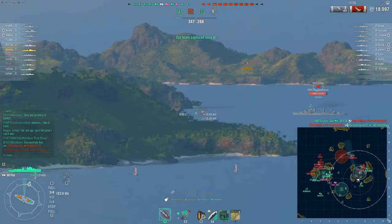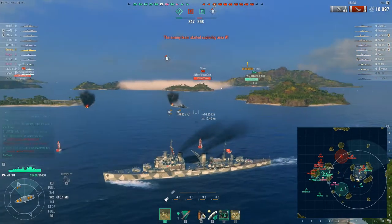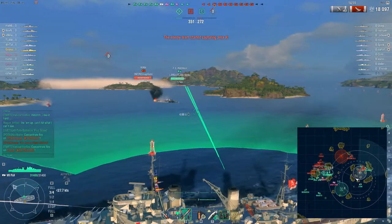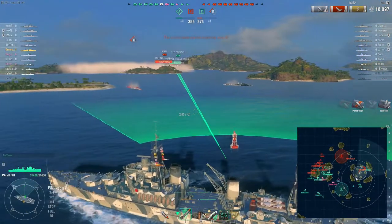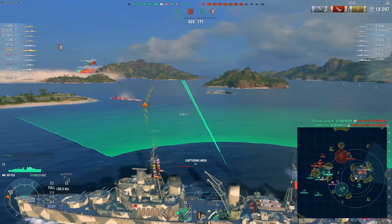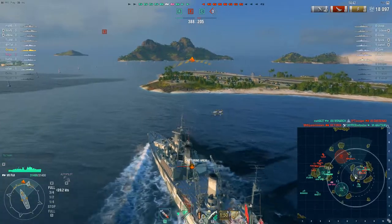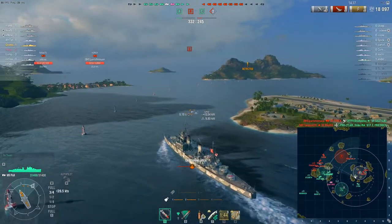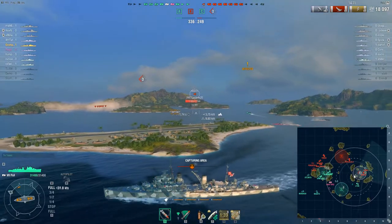Pensacola shows back up so we're going to start throwing out some shells on him. We are detected — not sure if it's going to be the Mutsuki that sees us. The Roma heads in against the Prince Eitel Friedrich, and the Friedrich is moving north and west. That Roma's coming right into where we want him to be. We're going to throw out torps on where we think the Roma's heading, but the Mutsuki was heading around the corner as well, so we want to make sure we don't expose ourselves as the Mutsuki comes back into view.